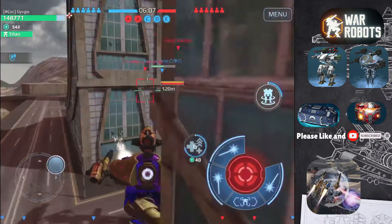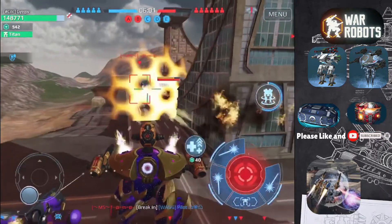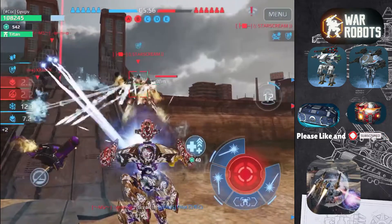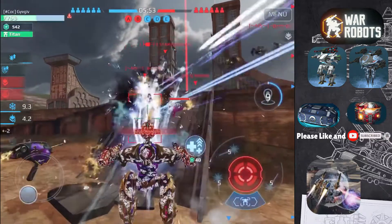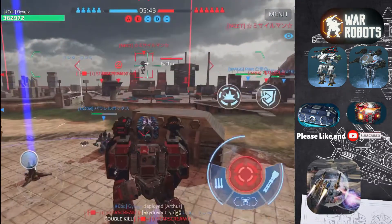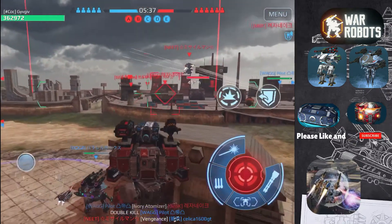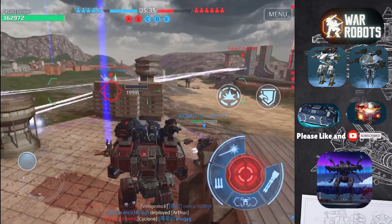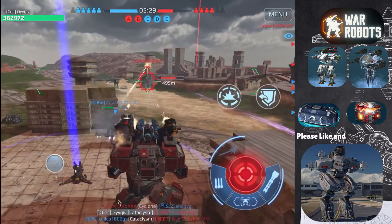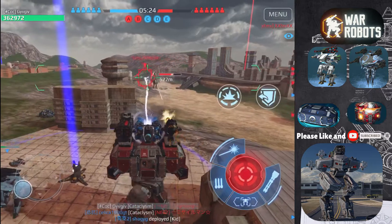I hit the miners a little bit, but then a blitz and a scorpion come along, and I get locked down and suppressed — there's not much I can do about it. Now I spawn at Beacon D with my Arthur since it just finished charging. I go up against the wall and look for targets — there's an easy kill with the hitching. I get a little bit of an opportunity to shoot at the miners, but after a while it runs off towards Beacon E.